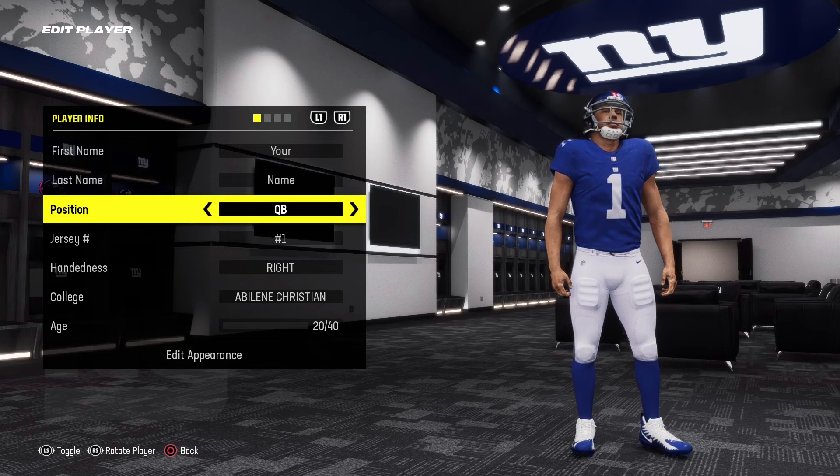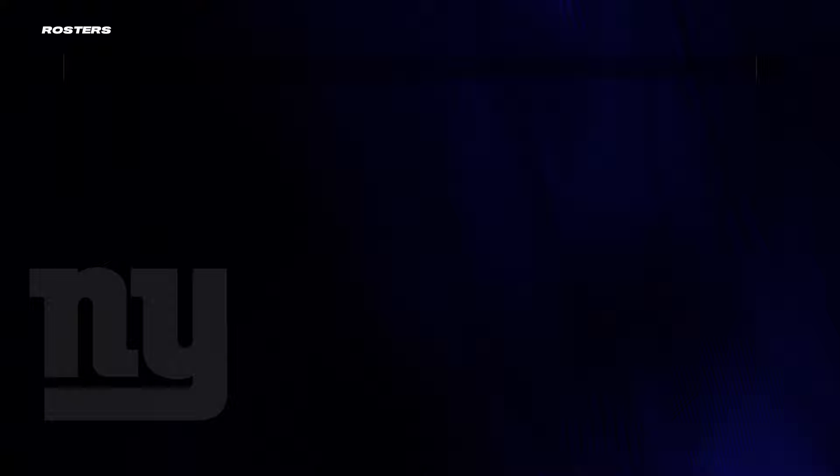You're basically going to change your position — you can change to any position on the field other than quarterback, because that did not work when I tried it. You can do receiver, running back, any of those positions. For now we're gonna go ahead and just do receiver. On my career series I'm a running back and a cornerback, but here we'll do receiver.